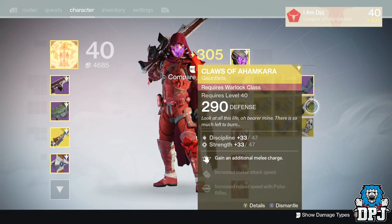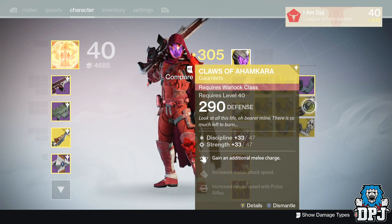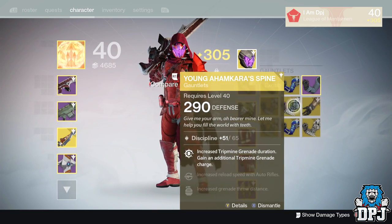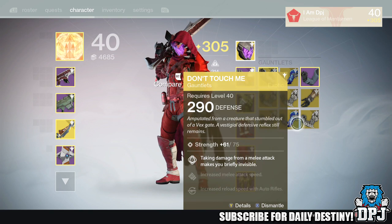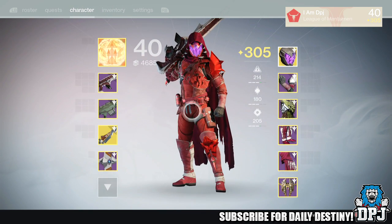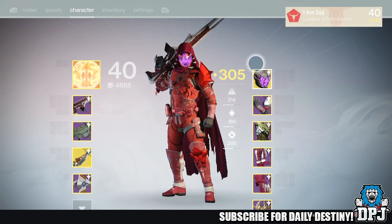What I'll do is put these Claws of Ahamkara on my warlock — they're not needed, the light's below par, but I haven't got them on my warlock so I'll keep them. Obviously going to get rid of the rest apart from the 310s. But yeah, it's actually an efficient way to get your gear to that 310 light level when Xur sells those engrams.